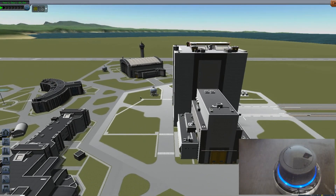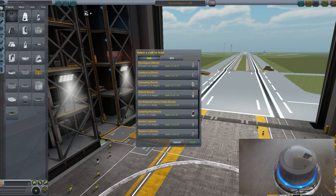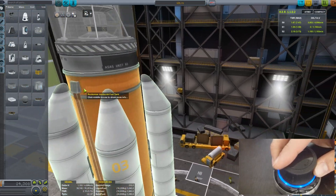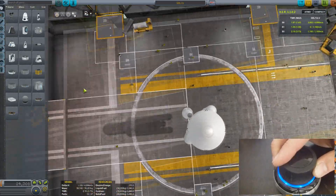In the vehicle assembly building the same rules apply, and that's a really really helpful tool — especially if you're building ginormous ships and you have to attach a strut at a very tiny corner which you most likely won't be able to see otherwise. Here you can see you can just freely move around everything and even turn upside down if you want.